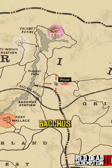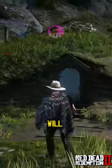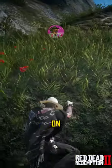Next, go here, northeast of Bacchus Station. You will find the third map inside the window on top of the house.